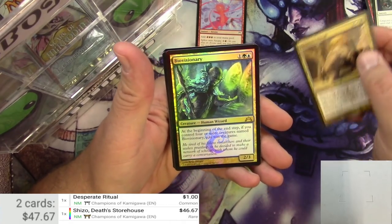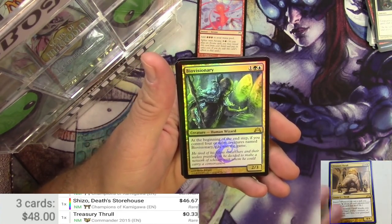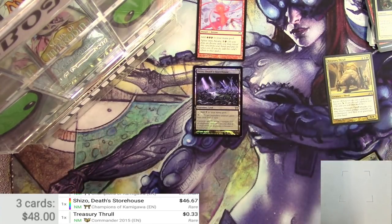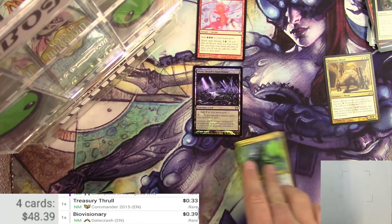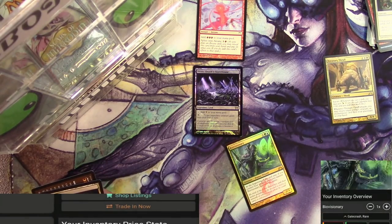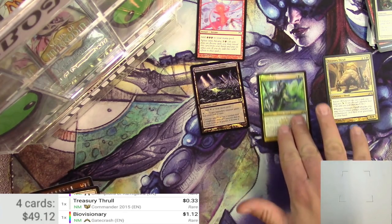Bio Visionary. Wow, two foil rares in a row. So the Treasury Thrall — not going to be much, right? And the Bio Visionary — let's see, it has a foil. Probably not a whole lot more. It's a buck 12. That's a keeper.